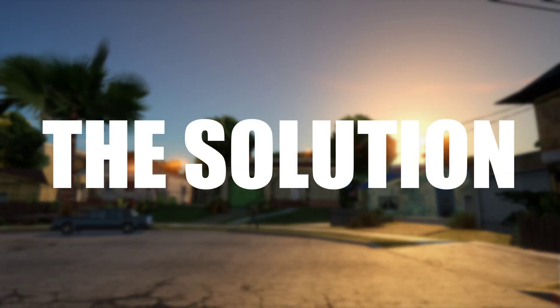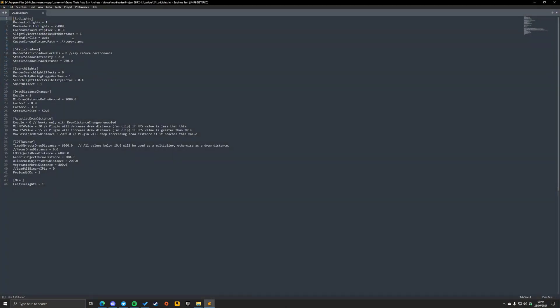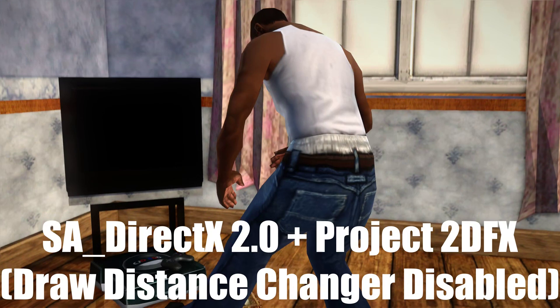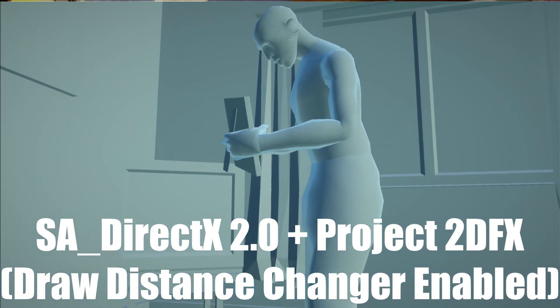So what's the solution? Unfortunately, I couldn't find any settings that allow you to continue using the draw distance changer in Project 2DFX while using certain ENBs, so the only way to fix this issue is to disable the draw distance changer. To do this, go into your Project 2DFX configuration file, go to the draw distance changer section, set the enabled setting to 0 and save the file. This will make San Andreas use the far clip value from timecyc.dat instead, and should fix the white texture issue when inside interiors.